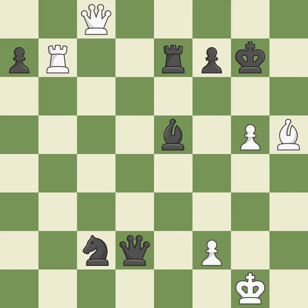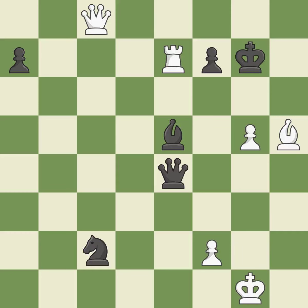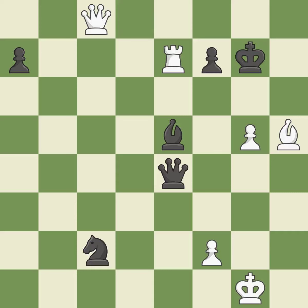This avoids the queen's check — ideal. A wise decision — quite good. There was just one smart move to be made — it is incorrect. This moves away from a queen check — it's compelled. This defends a knight that was under attack and had no defenders; this is the only good move — it is a great move. This avoids the queen's check — ideal. This is the only move that works — it is a great move. This moves away from the queen check — it's compelled. This defends the attacked knight; this is the only good move — it is a great move. This evades the check from the queen — it is best.